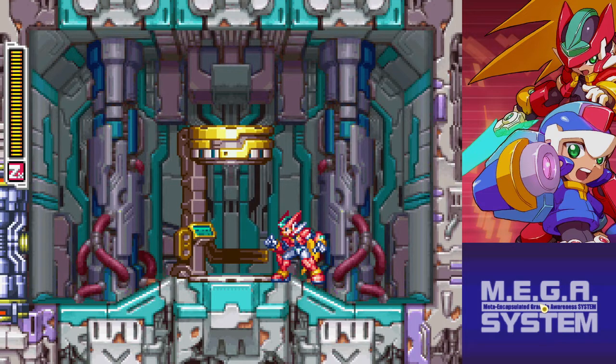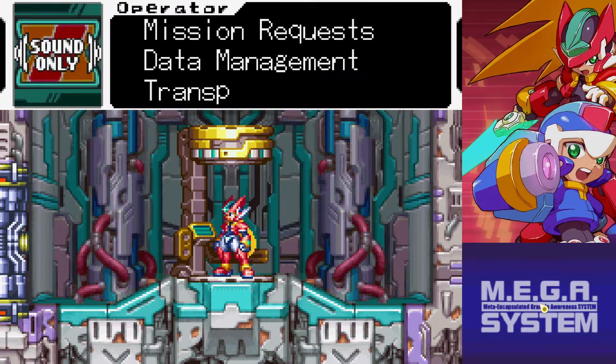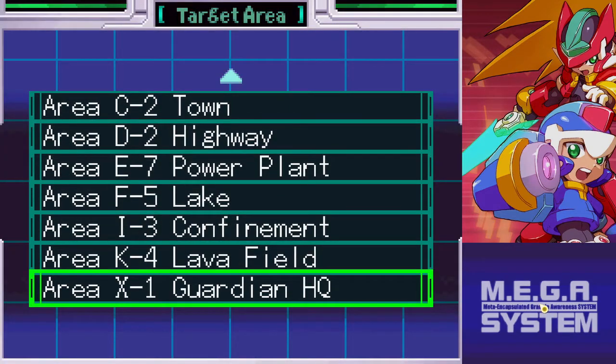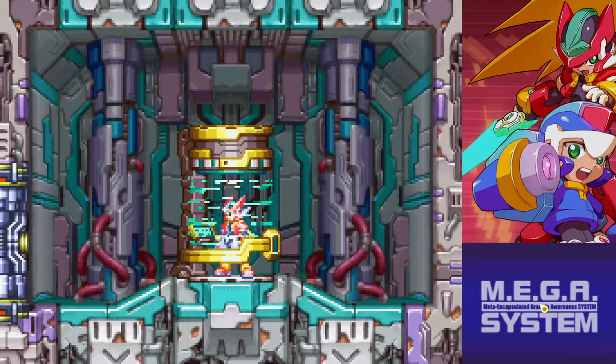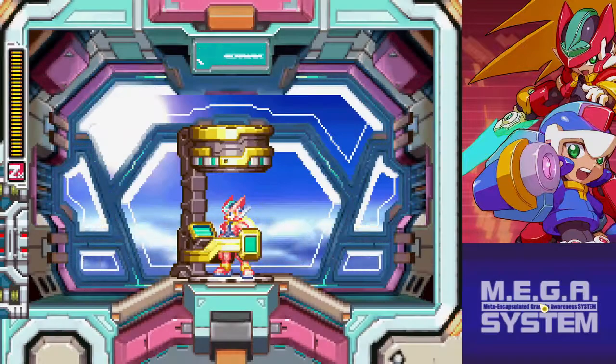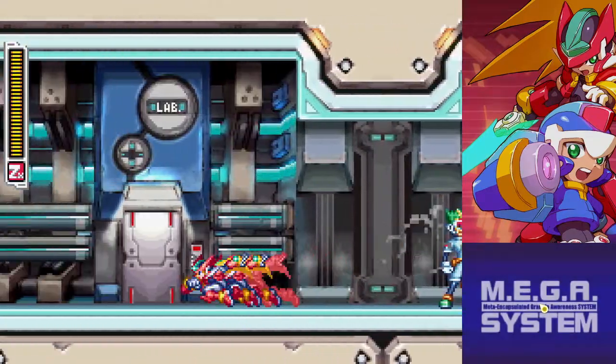Hello buddy, welcome back to an episode of Just Red Ross playing Mega Man ZX. Last episode we did the second fire mission. We also managed to get a Level 4 victory on the Leo boss — the one boss I didn't get a Level 4 victory on. I do want to take a look at the room in Prairie's. I like Prairie's room.